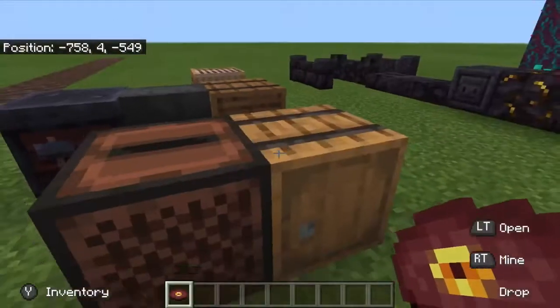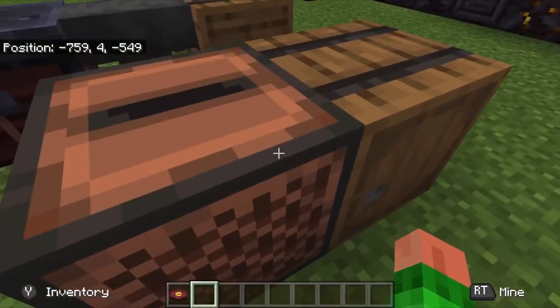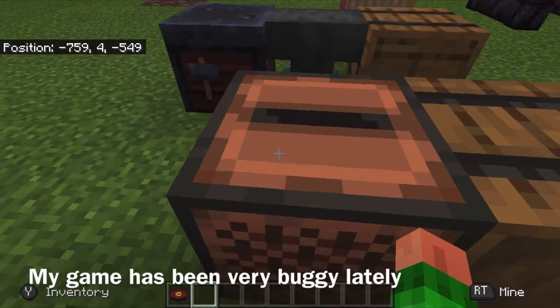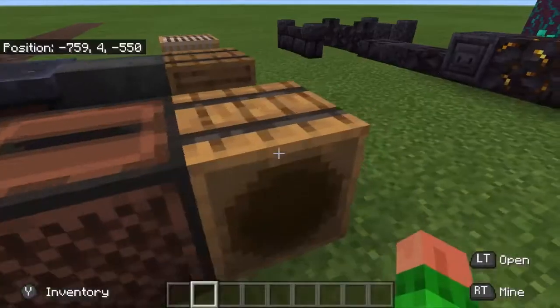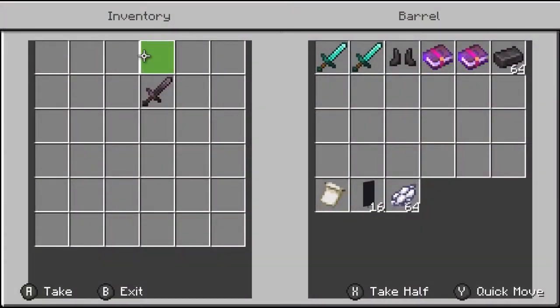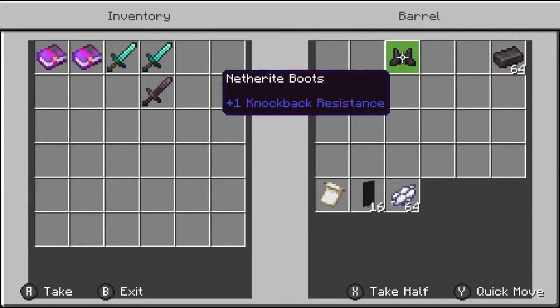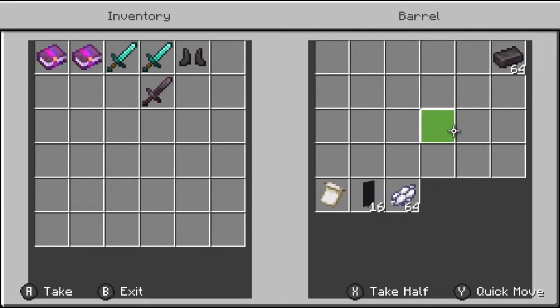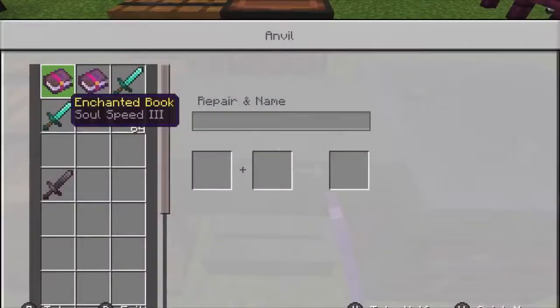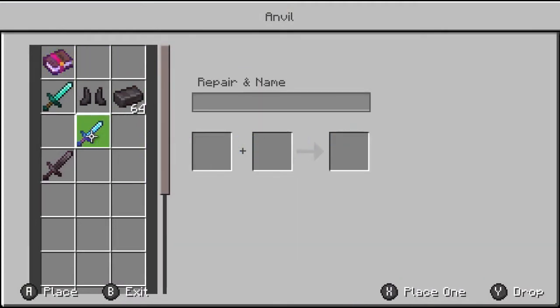Over here we have a new music disc — it's great. I think my game's bugging out but I'll keep it going. Now let's go over these items; I forgot to enchant them so I'll do that now — we're going to need the netherite ingot.